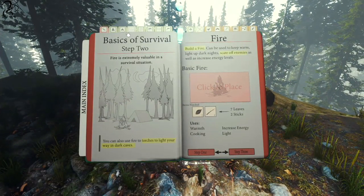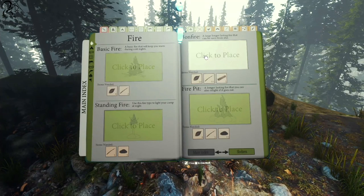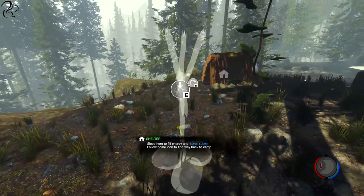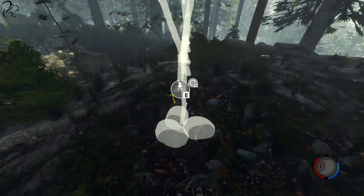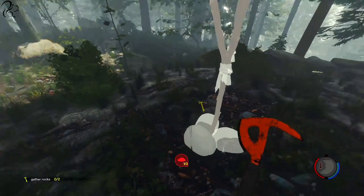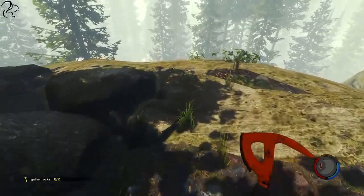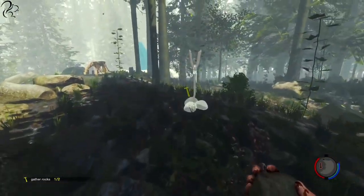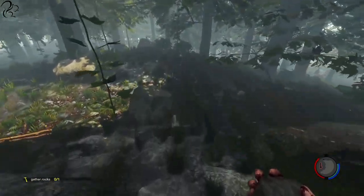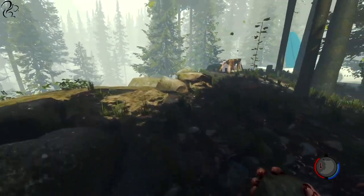I'm going to chop the tree down. The log — cool, that's that sorted. Torches — we should be able to build those quite easily. Basic fire, standing fire — 'light your camp at night.' That sounds absolutely perfect. Where is it going to be dark? It's going to be horribly dark over here.